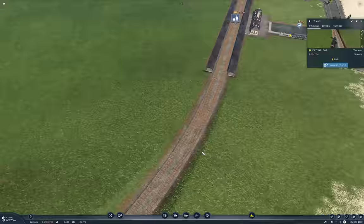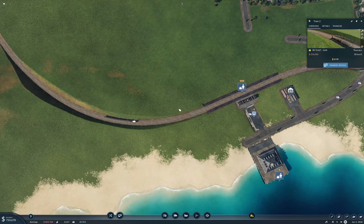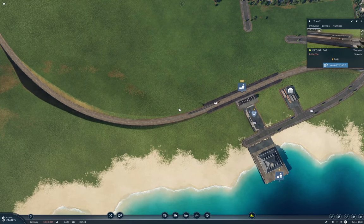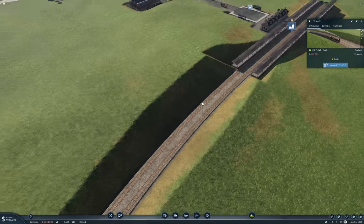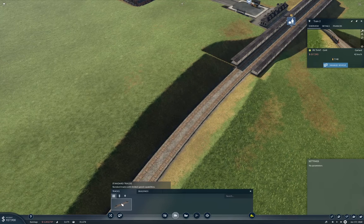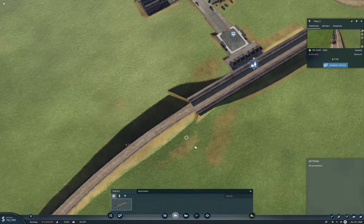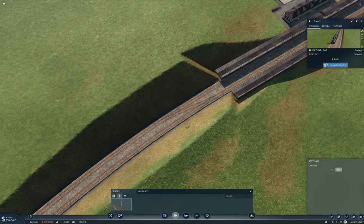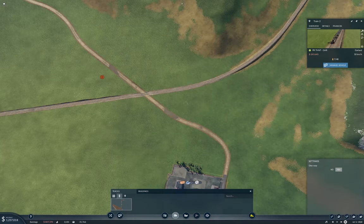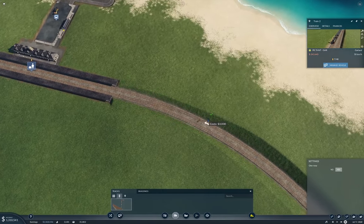I clearly need to fix up some bits with this rail. I was intending to have a through stop at Garland, but I forgot the crossover at the other end—and there are no signals either. I've added a crossover and placed signals.